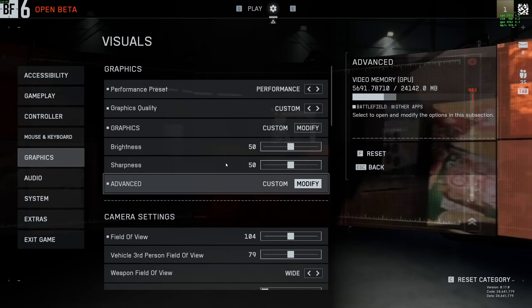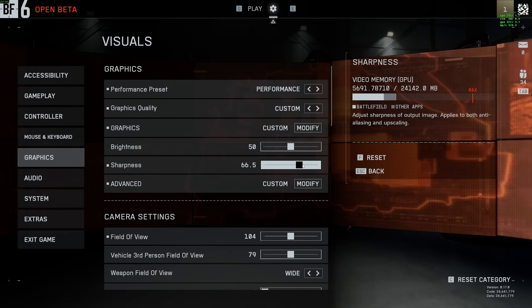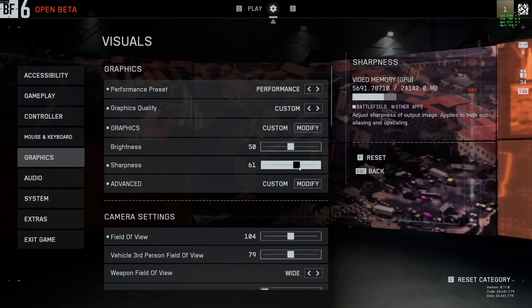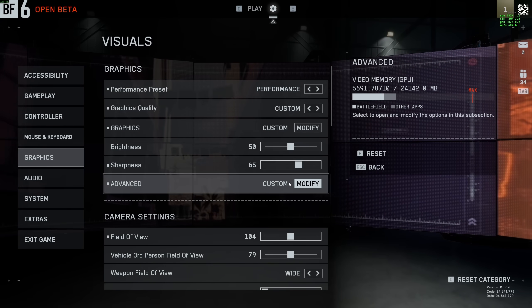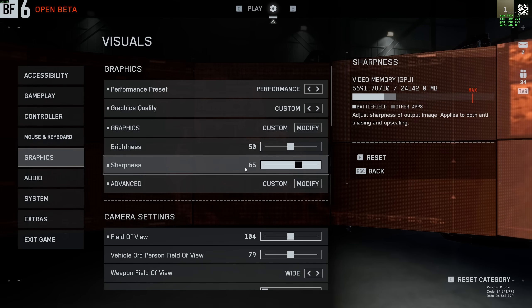One more thing — in the graphics section you have a sharpness slider. This is a matter of preference. If you feel the game is too blurry, go higher; if it looks too much like an Instagram filter, go lower. When I use an upscaling technique I like to play at around 65% — I feel it's easier to see enemies and it's not too blurry.